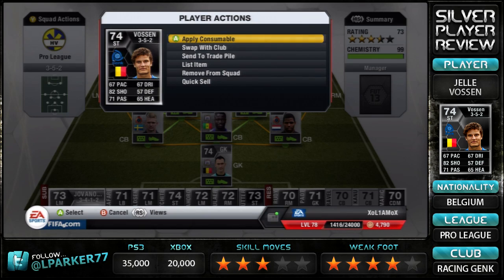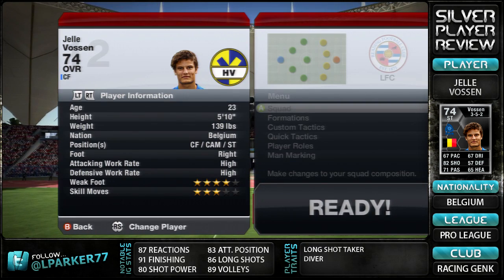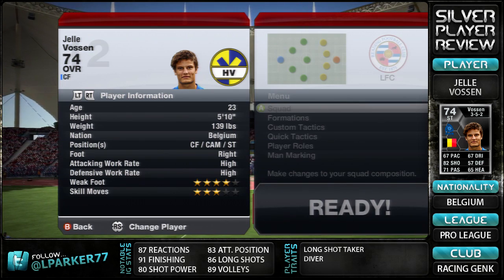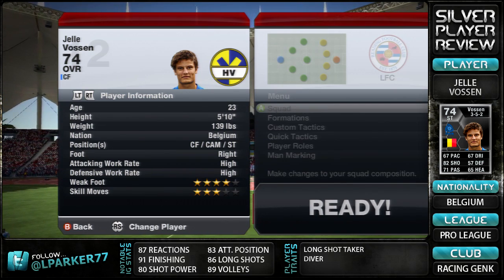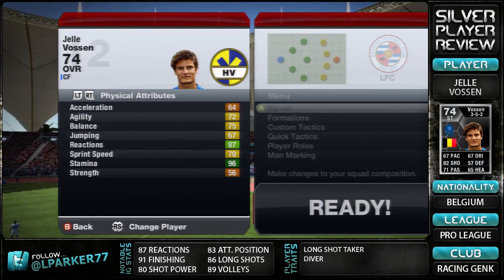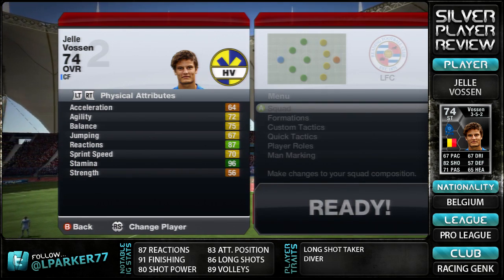Card stat-wise, he does have some fairly nice stats. Shooting is the only really decent stat at 82, and his passing at 71 is okay as well. In-game he is 5 foot 10, right footed, with high attacking work rate and high defensive work rate — which isn't the best for a striker. He has 4-star weaker foot, 3-star skills, and his player traits include the long shot taker trait and the diver trait.